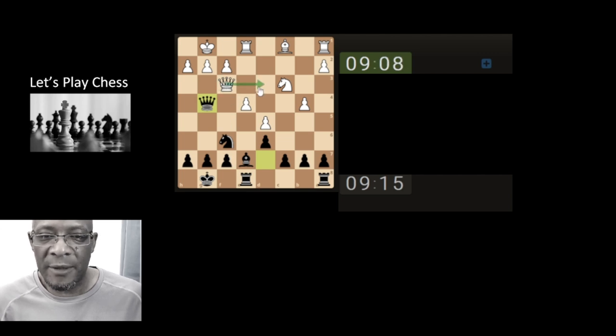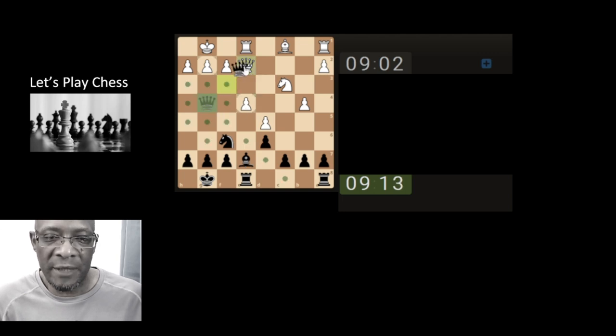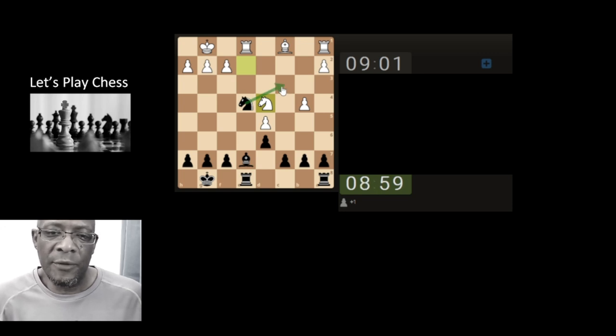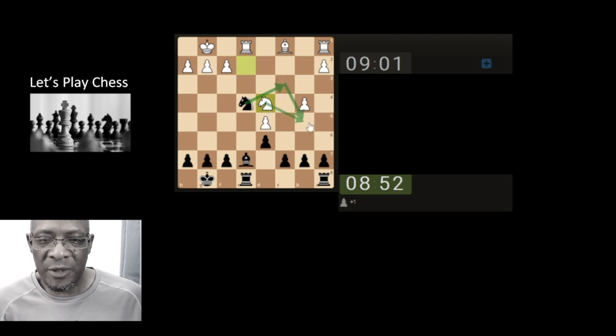They're taking a long time so I don't think there is a queen exchange coming. Probably coming back — probably doesn't want to block the bishop. We'll take it off the board, we have no problems with that. They do seem to have blocked their rook so it looks like we can take this pawn with the knight. They've moved a little bit quick, realising they may have made a mistake. This isn't a direct attack anywhere and it does have a back but the knight is protecting.